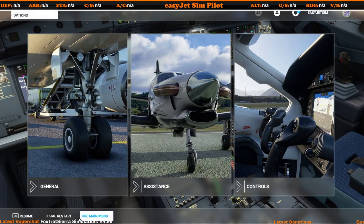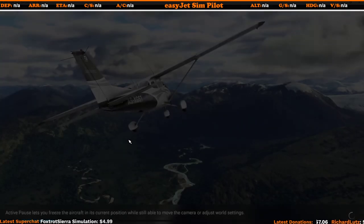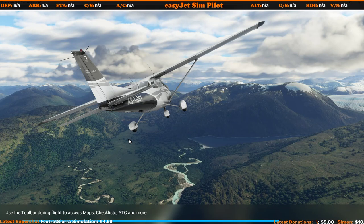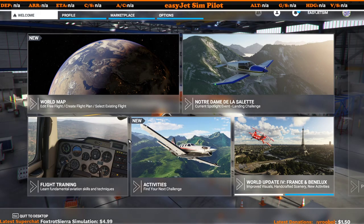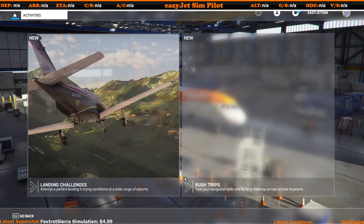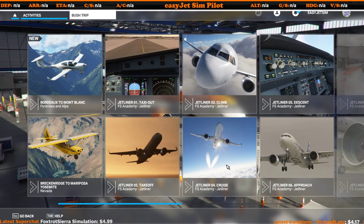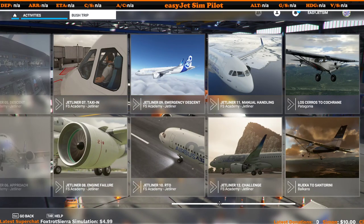Everything is done in great detail, which is fantastic particularly if you want to make that step up from a small GA aircraft into the world of the Airbus A320. That tutorial also explains how the auto-thrust works differently to a Boeing, so if you're more familiar with Boeing thrust levers it explains the difference between the two — which when the simulator first came out did catch a few people unawares.